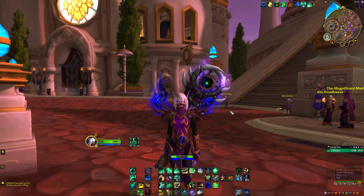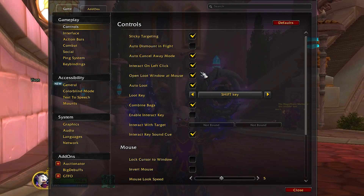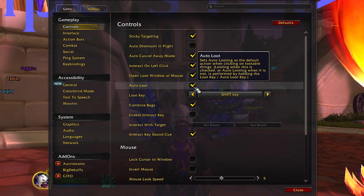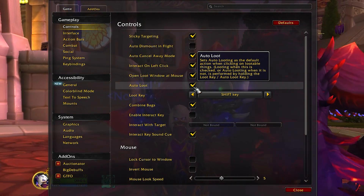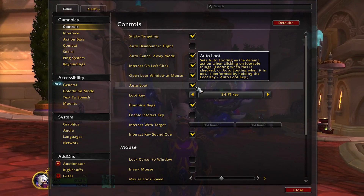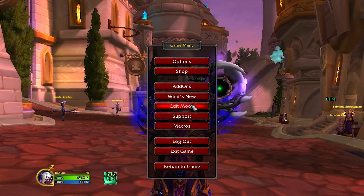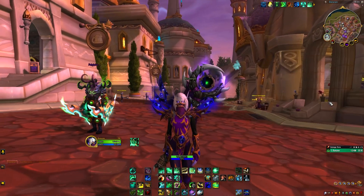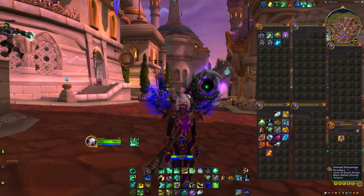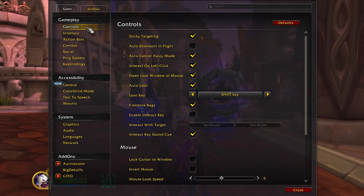Before we begin, I want to talk about some settings you should change right off the bat in the base game. Hit escape, go to options. The first thing is you should have auto loot checked to on, so every time you click an enemy on the ground it will automatically loot it — you don't have to click the items or hold shift. Also, combine bags: if you uncombine bags, your bags open as separate windows which I don't like, but it looks much better if you combine them. This option is in the controls under the gameplay tab.